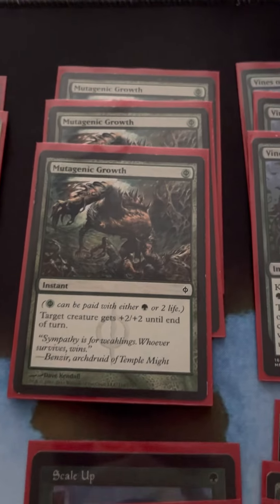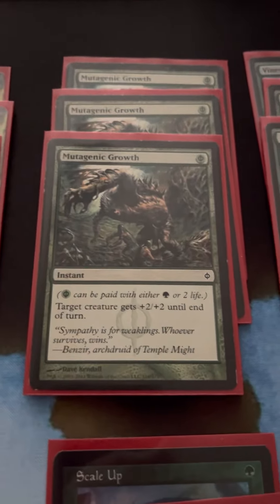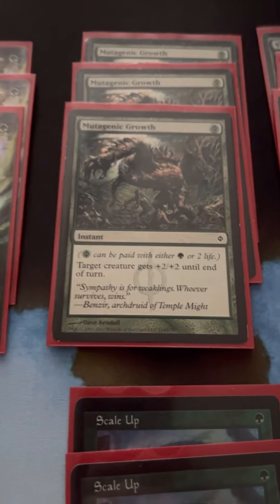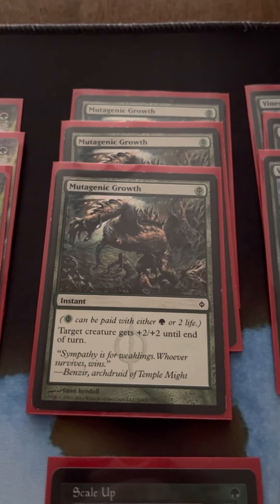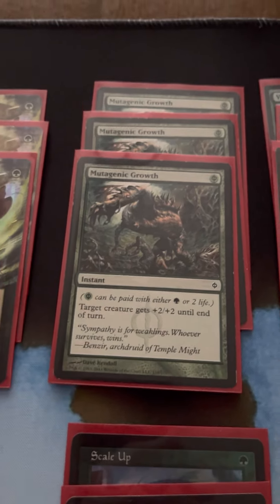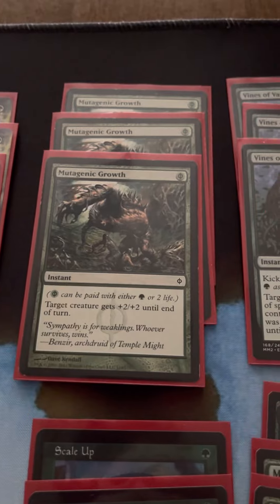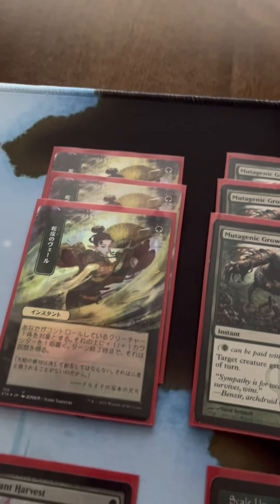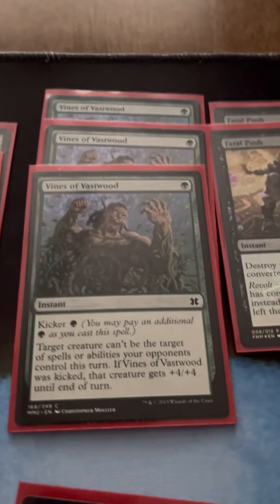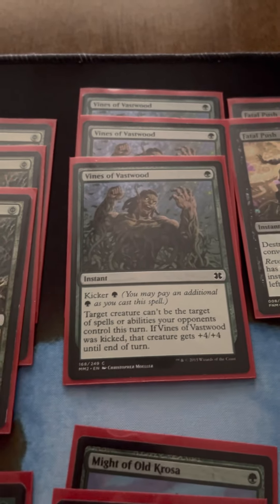I only run three Snakeskin Veils. I've gone back and forth on running the fourth — I think three is the right spot. Sometimes it's amazing; most of the time it's one of the weaker things in my deck that I take out, because I think it can be a trap — the damage usually isn't going to come down to two extra damage. We run three Vines of Vastwood. Vines is really good — another way to protect our creatures at instant speed, and with the Kicker being able to get plus four, plus four, that actually comes in a lot. Plus, Vines can target your opponent's creatures to protect them from effects that might kill you on a particular turn when you absolutely need to.